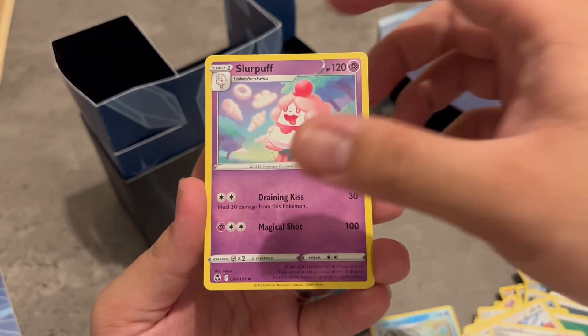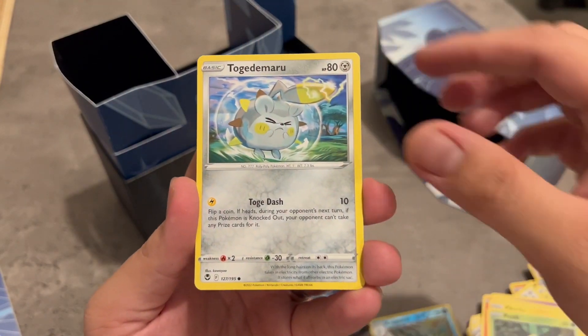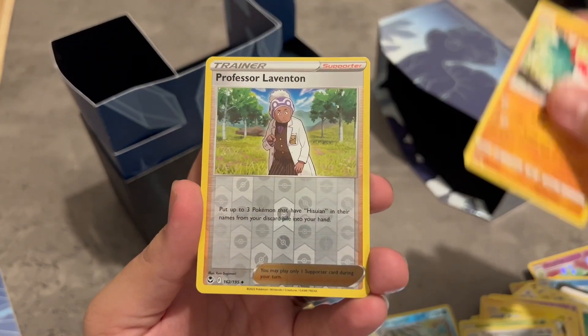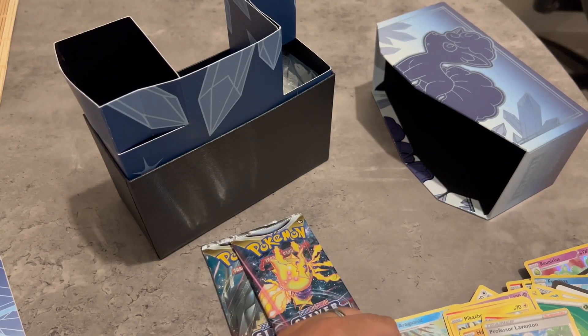Grass Energy. Lens, Leavanny, Rolit, another Pikachu, Petilil, Togedemaru, Hawlucha, Professor Laventon, and Arcanine. There you go.